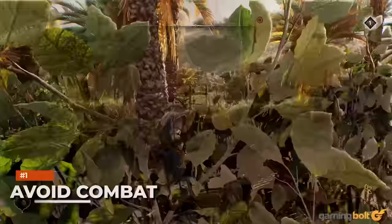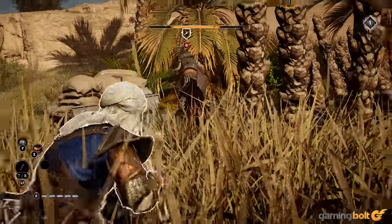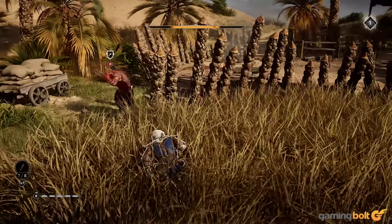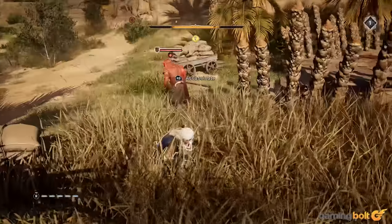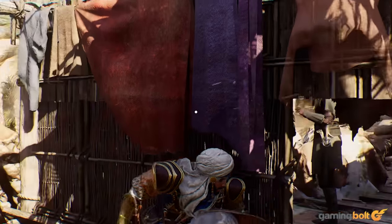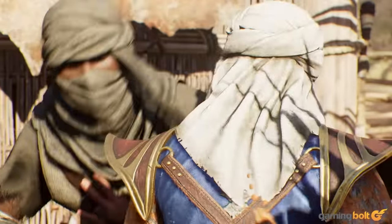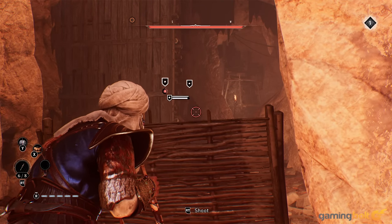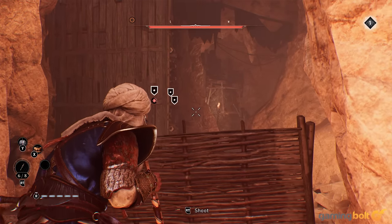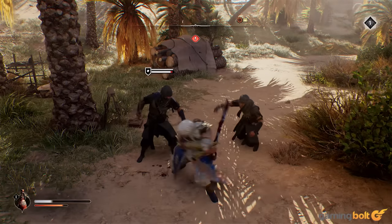Avoid Combat. Mirage goes back to the stealth-driven approach of older Assassin's Creed titles, which means combat is heavily discouraged. Basim doesn't take too many hits to go down, while enemies are much more resilient, and your moveset when in and out of combat is also quite limited. You should avoid combat whenever possible. Rely on stealth first and foremost, and if you ever are in combat, make sure to nail the timing of your dodges and parries.